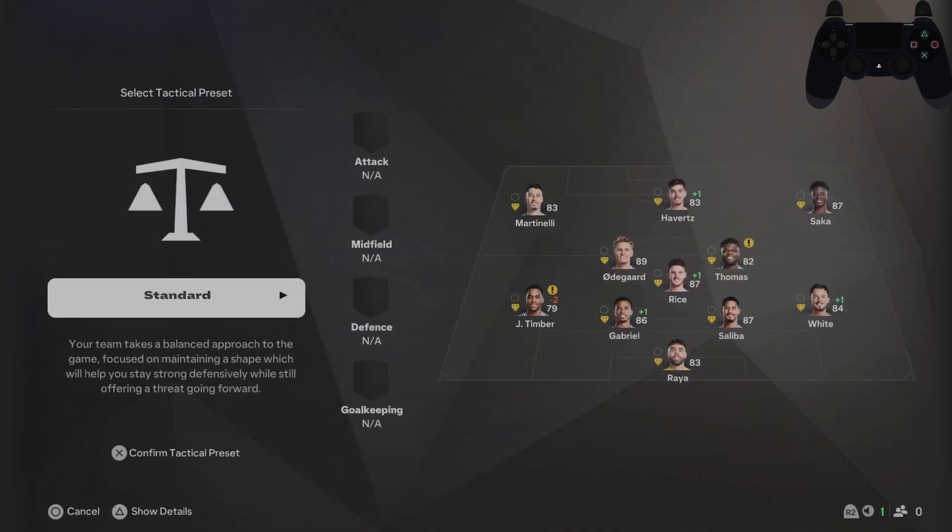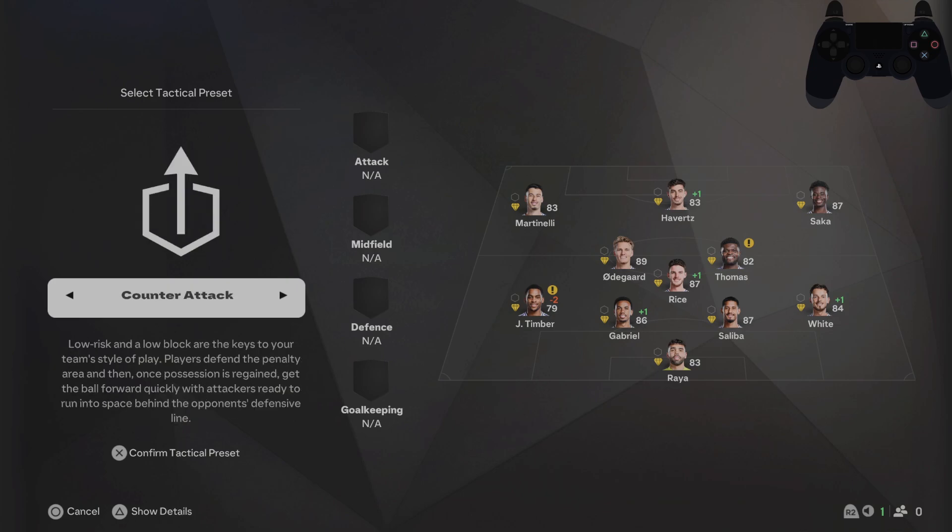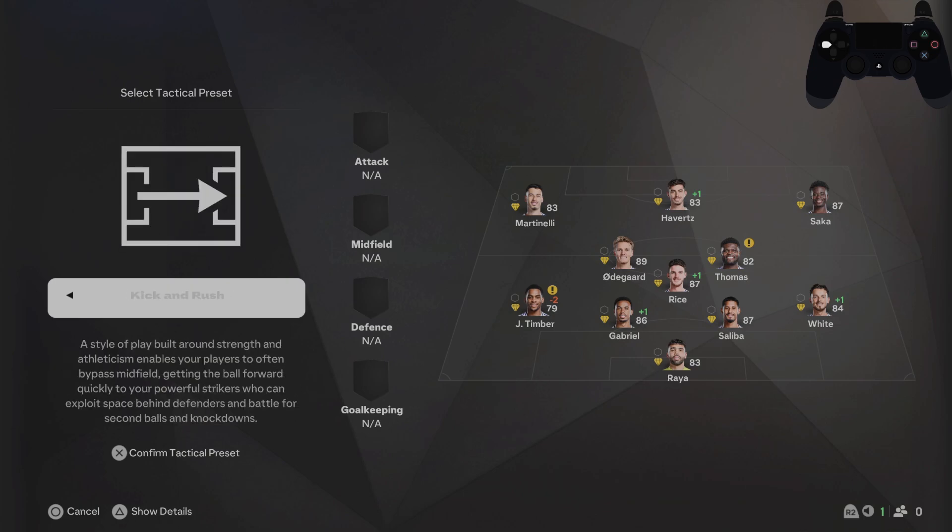Here you can select a tactical preset from the available options: Standard, Wing Play, Tiki Taka, Gegenpress, Pressing, Park the Bus, Counter Attack, and Kick and Rush.